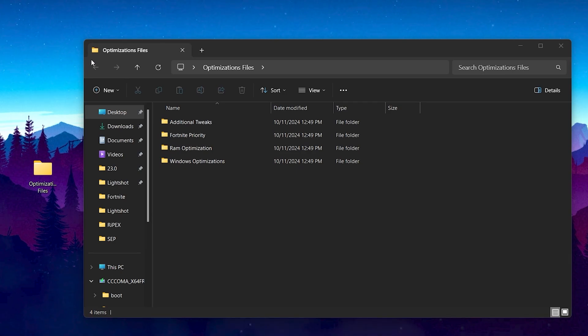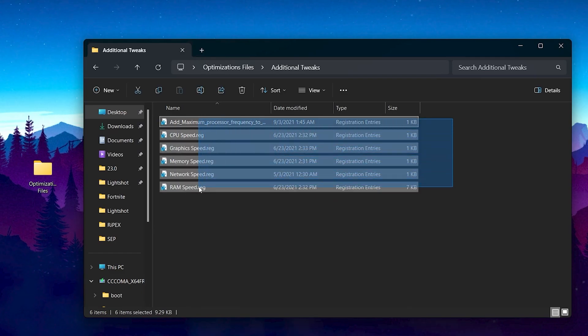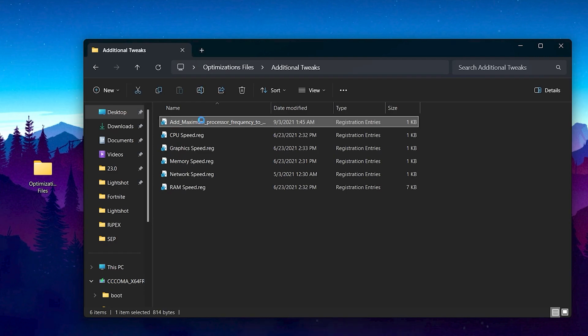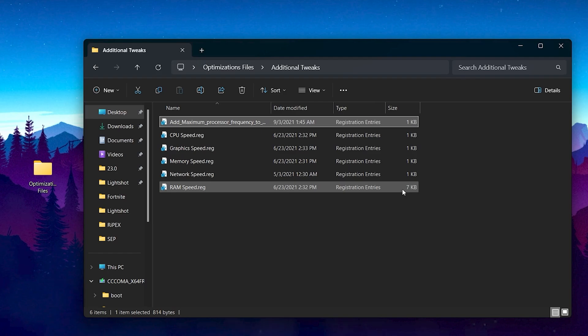For the next step, we are going to do some advanced optimization for Windows using an optimization folder. Find the link in the description, download the file, and open it up. Inside you'll find Additional Tweaks, Fortnite Priority, RAM Optimization, and Windows Optimization. Open the first folder and install all the files — these will optimize your Windows registry for the best performance from your CPU, GPU, RAM, network, and every other component. Double-tap, hit Yes, Yes again, and click OK. This is completely safe to use.